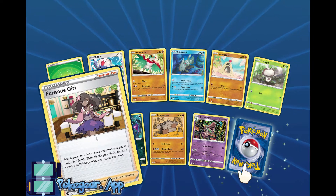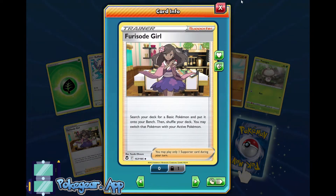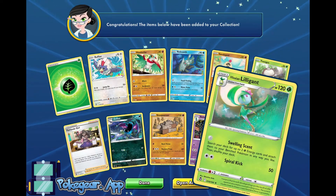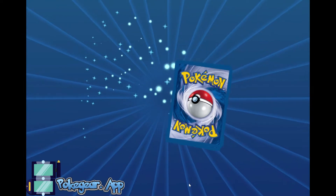Ferocious Girl — I pulled a Rainbow one of these in real life. It's a searcher for a basic Pokemon, put it on your bench, and you can switch it. This could be really good for that Rat deck, or for some single-prize deck that might benefit from being in the active spot. And we get Hissuian Lilligant. I hope we're just filtering out all the bad stuff right now.